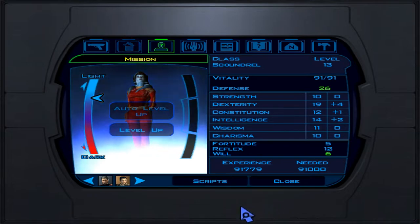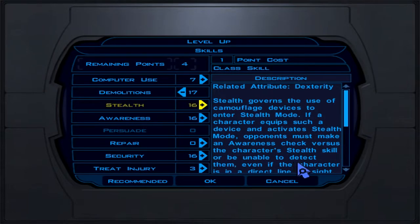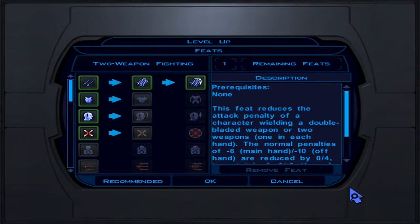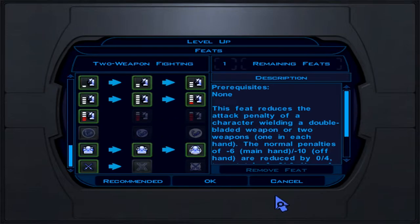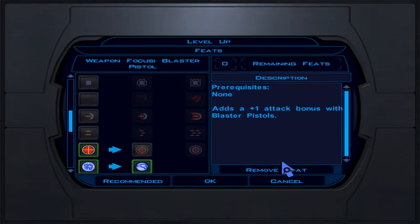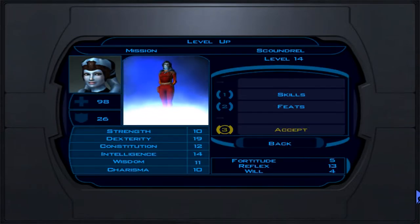At level 14, Mission is the top DPS in your team, wrecking foes thanks to sneak attack tactics. Skills: demolition, stealth, awareness, security, storing a point. For feats, since we have dual blasters set up, we boost our blaster weapons with Weapon Focus: Blaster Pistol — plus one damage with blasters. Good to have the feat in case you find an alternative.